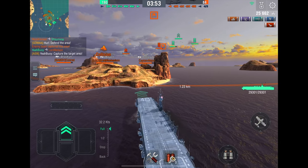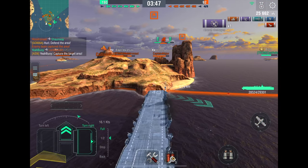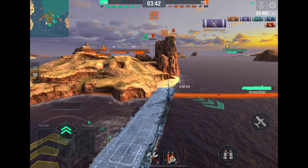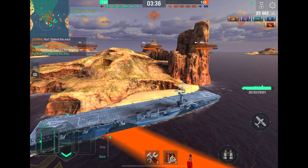This is the fourth video in a series of four where I teach the best strategy for the Golden Channel map in World of Warships Blitz. The first three videos covered destroyers, cruisers, and battleships. This video covers aircraft carriers. Your primary objective as a carrier is to help your team control the target area.